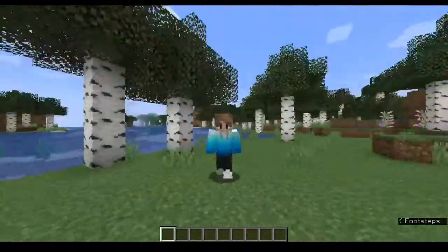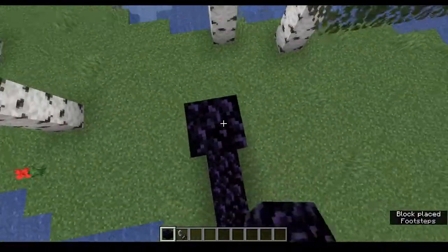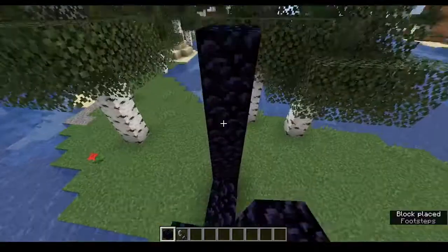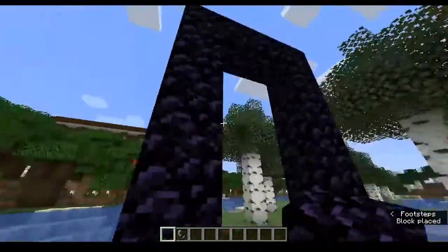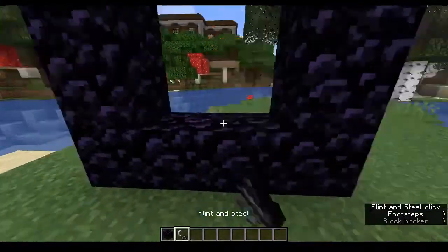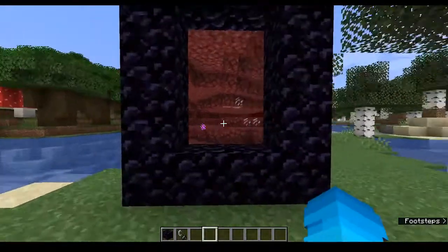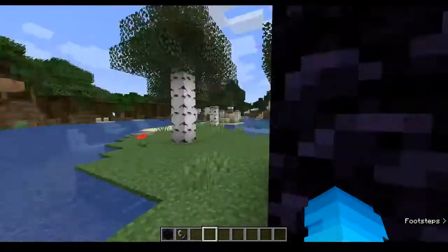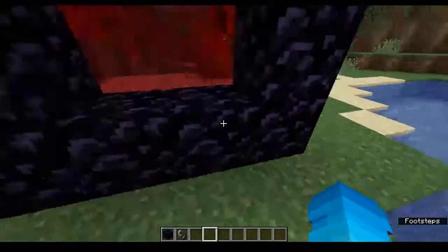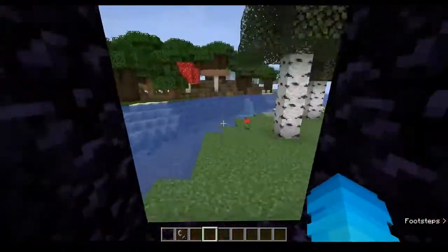In between one world to another. So if you do not know what this mod is, let me just give you a quick overview. Wait, hold on — this is how you build a portal, right? That's a long portal. Yeah, there you go. So when you light it, you can see through that portal. Look how seamless that is — it just feels like I'm stepping over a block.